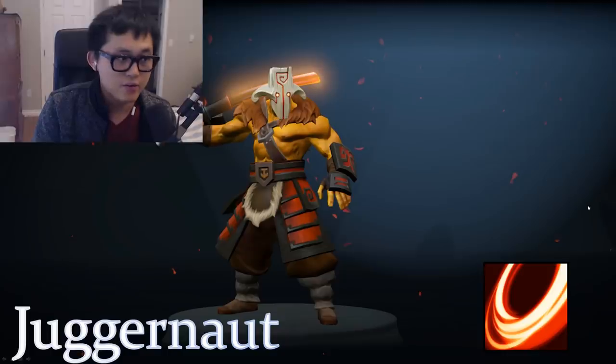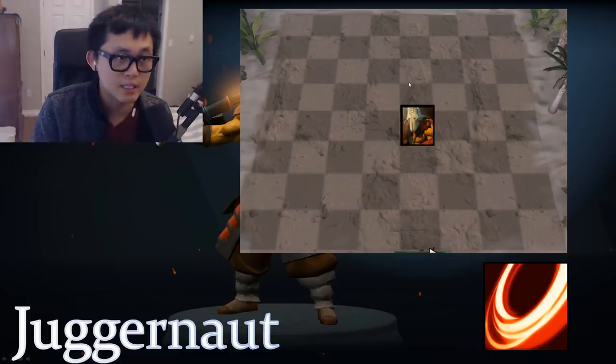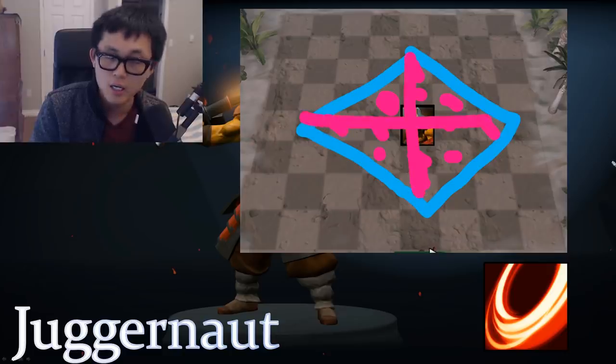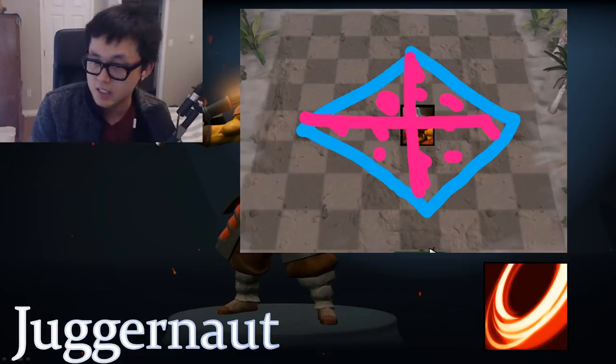Next is Juggernaut. Juggernaut ultis in a diamond shape. His ulti actually reaches not only the eight squares directly beside him — he also hits one more square that's directly adjacent in each cardinal direction. So remember: it hits more than eight squares.